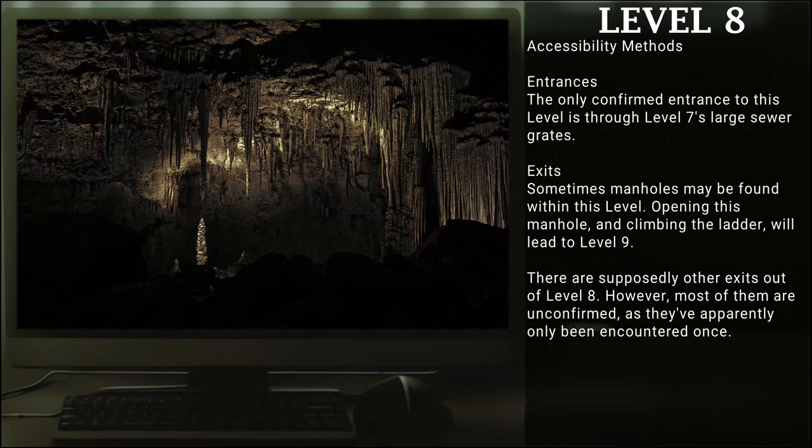Accessibility methods. Entrances: The only confirmed entrance to this level is through Level 7's large sewer grates. Exits: Sometimes manholes may be found within the level. Opening this manhole and climbing the ladder will lead to Level 9. There are supposedly other exits out of Level 8; however, most of them are unconfirmed, as they've only apparently been encountered once.